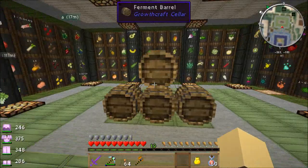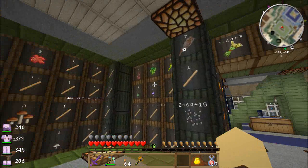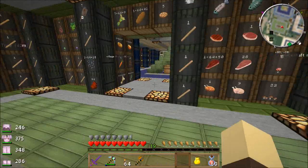I've got to find out how these growth crafts work. I've found out how to get the hops — you smash vines up, if you harvest vines you get hops and grapes off them. I need to investigate growth craft so we can get some beer brewing going.